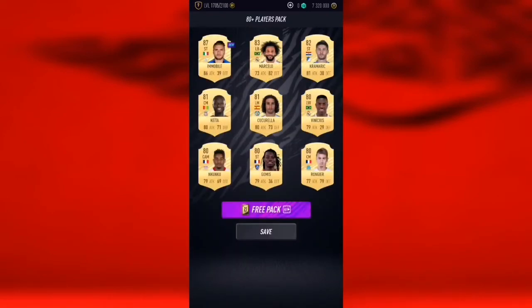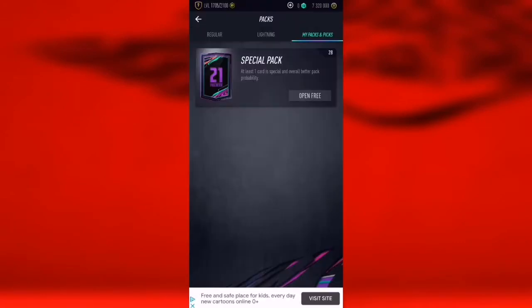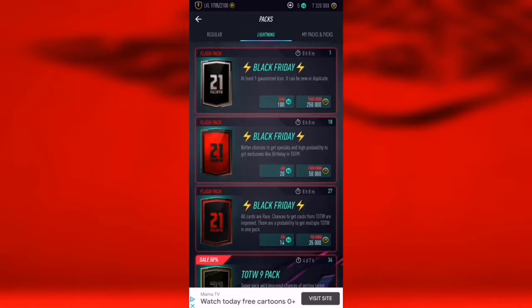First pack we get Immobile. Now we have all the special packs and Lightning Round left on Pack Win. Hopefully we get something decent — let's start opening all the special packs.